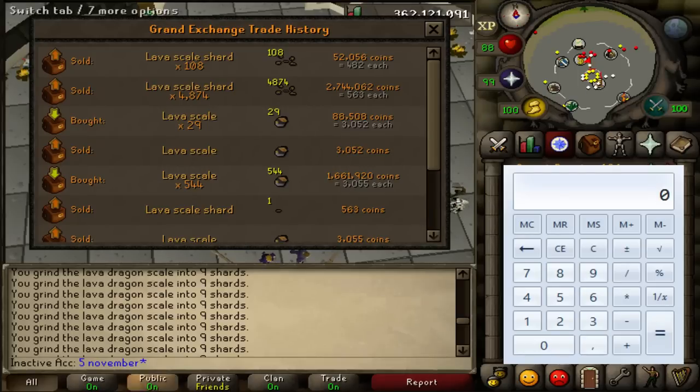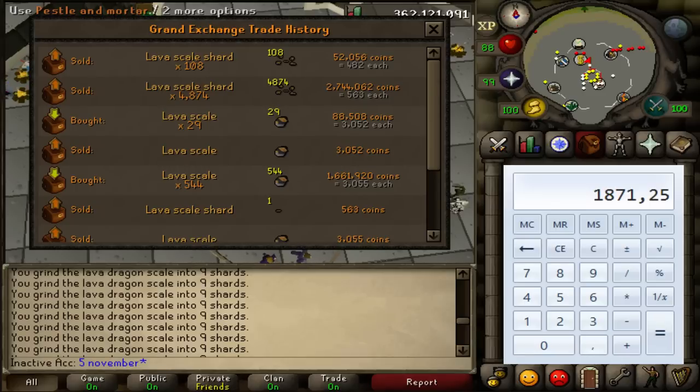As you can see, I made almost 1M profit from just 544 Lava Scales, which is insane. How much did I make per scale? It's easy to calculate — because I sometimes get a 7, I'll say 8.75 shards on average, at 563 each. So we put in the price of the scale, and I made almost 1.9K profit per scale. That's insane — I barely have to do anything, I just have to crush them. It's AFK. So I'm making bank right now — I started with 1.5 mil cash a few days ago.